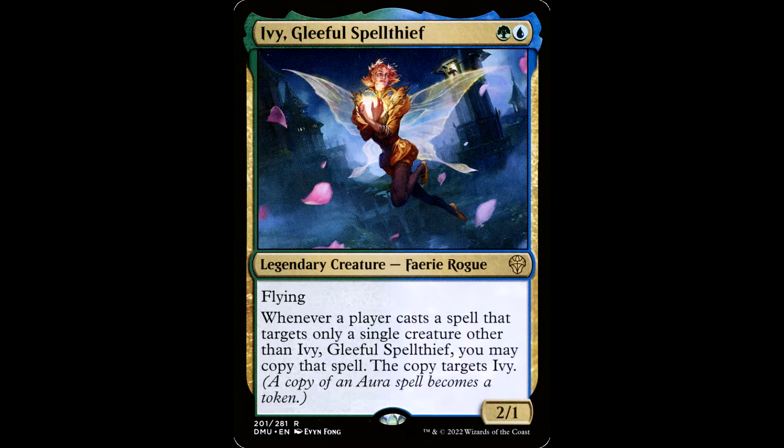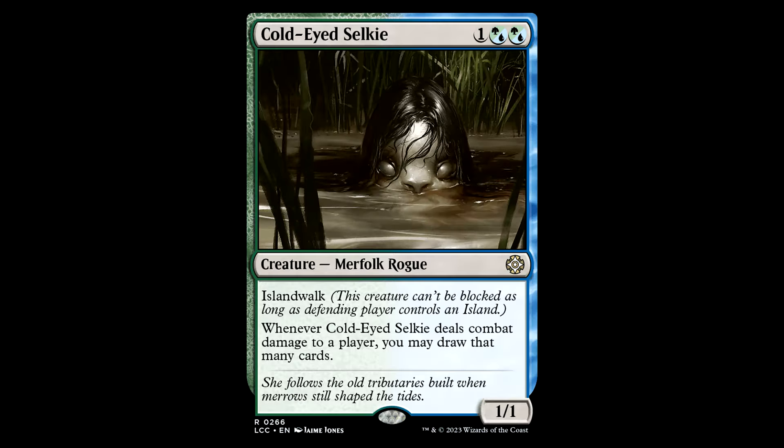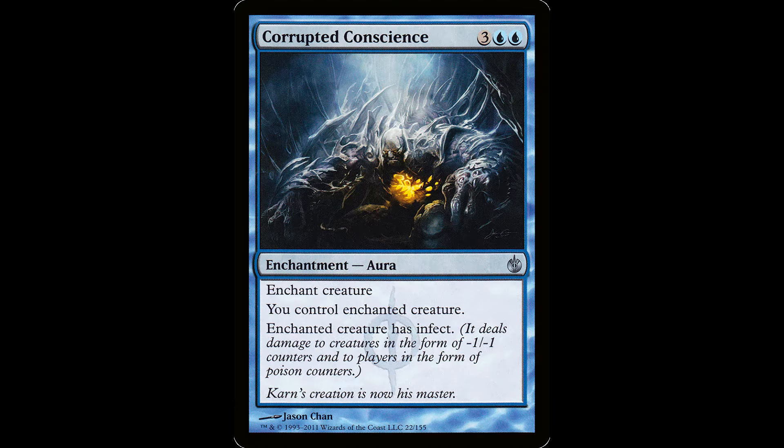One more bonus commander for your perusal. I built a $40 deck for this hot lady, also a fairy — Ivy, Gleeful Spellthief. Green and blue for a legendary creature, Fairy Rogue. It has flying. Whenever a player casts a spell that targets only a single creature other than Ivy, you may copy that spell — the copy targets Ivy. This deck is filled with little cantrip spells, value creatures, and auras. What ends up happening is you plop out Ivy and a creature like Cold-Eyed Selkie or Crescent Champion. Ivy stays in the air and your little combat threat goes to work. Last game I played, I ended up winning with commander damage as Ivy had gotten pretty huge by endgame. Very fun deck that also leverages mutate, but it's mostly aura focused. Surprisingly resilient too due to the massive card draw that gets doubled on those little cantrips.